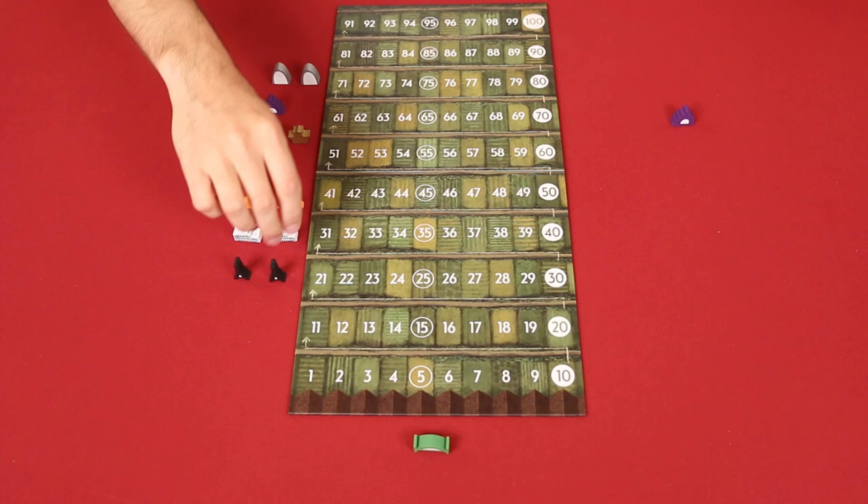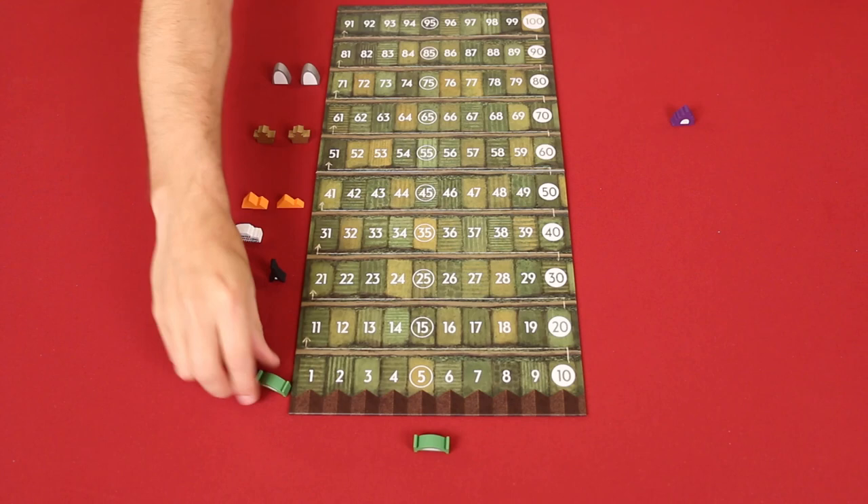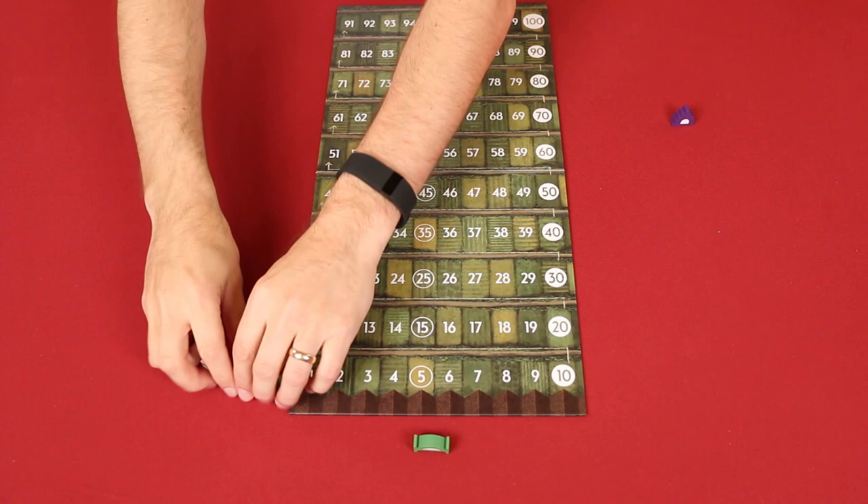Next, place the scoreboard in the middle of the table and a unique city token between each of the players. I'm setting up here for a three-player game, so you'll have to imagine that there are two other players, one seated here and another here. You then place the matching city tokens beside the scoreboard and you can return the rest to the box. The scoreboard isn't used until the end of the game, so for the purposes of this video, I'm just going to set it aside for now.